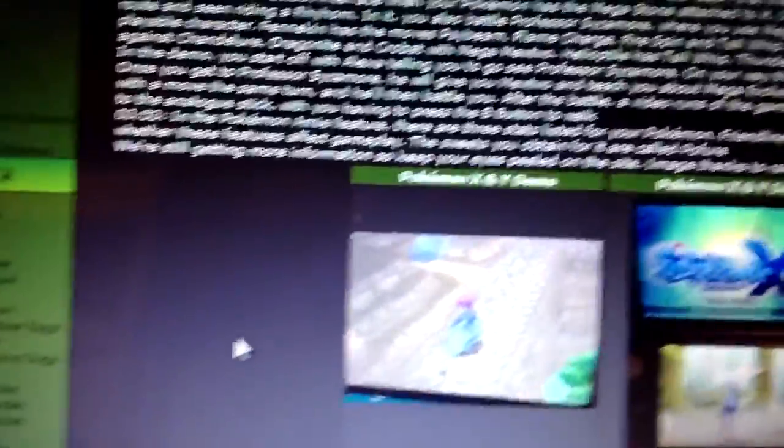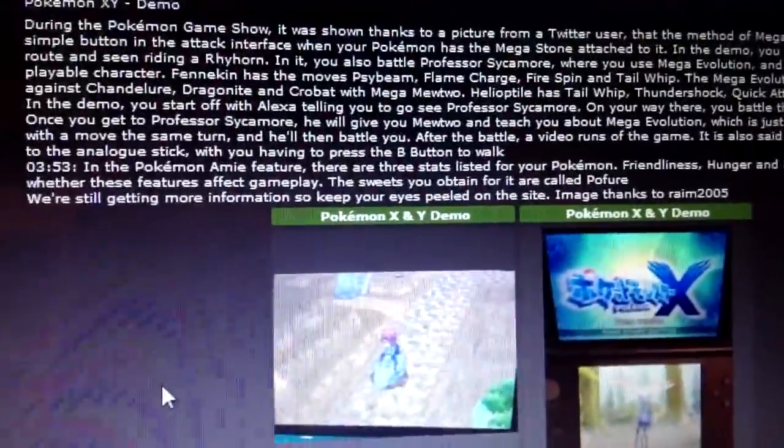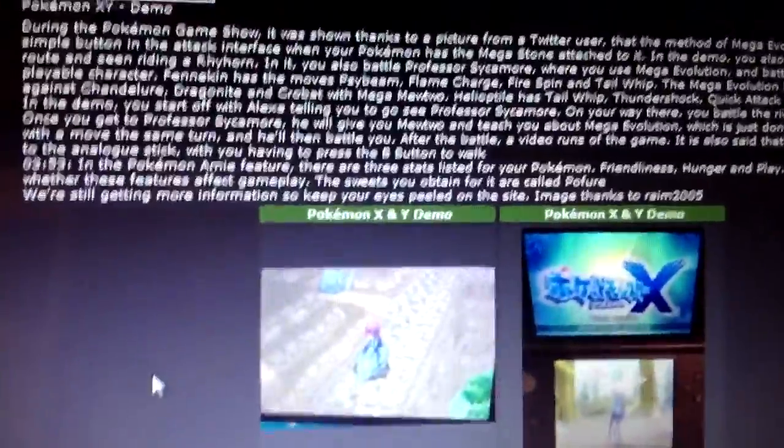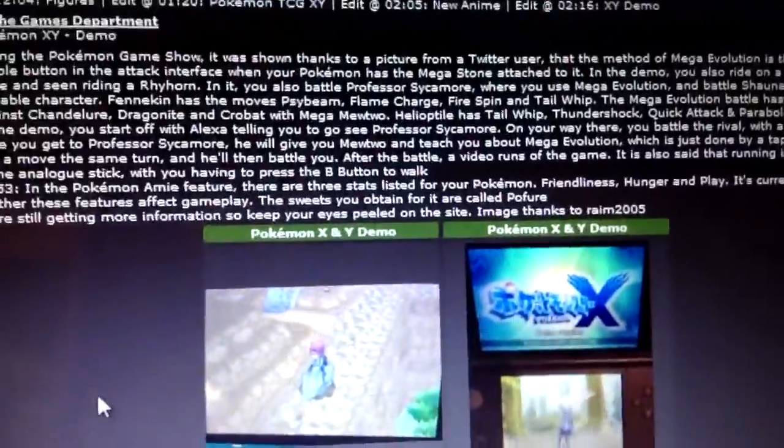You use Mega Mewtwo, so that's pretty cool. And apparently running is the default thing, and then you hold a button to walk — kind of like in the DS version of Chrono Trigger, and Radiant Historia, where you hold a button to walk.